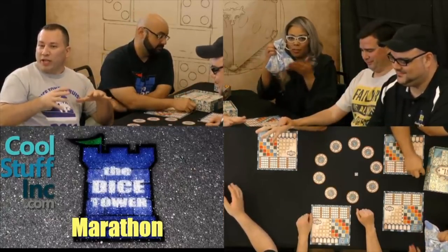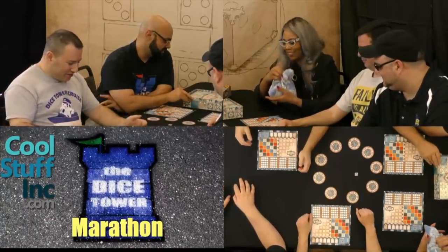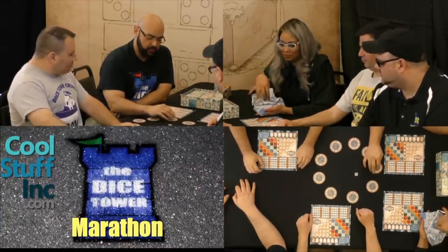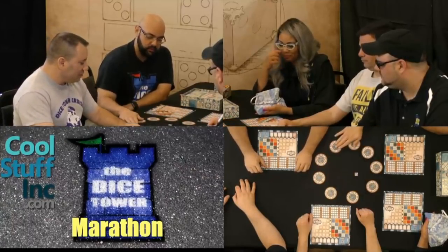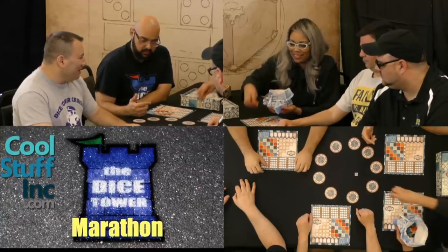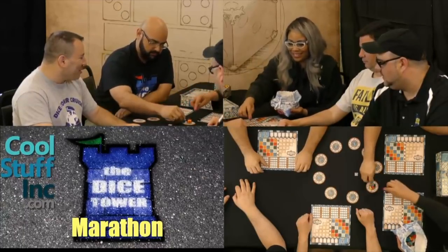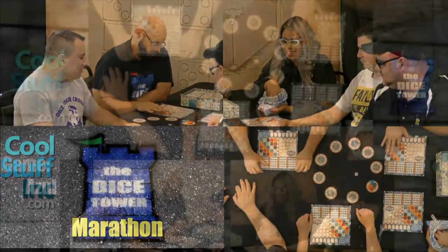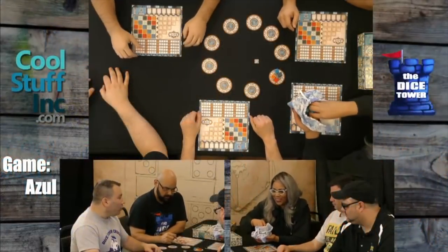Each of these represents a factory, and each one is going to get four tiles. Go ahead and give me a couple out here — this is the best part. Come on, good colors! Everybody can see what's going on. Go ahead, give me another one — all of them, just do it.